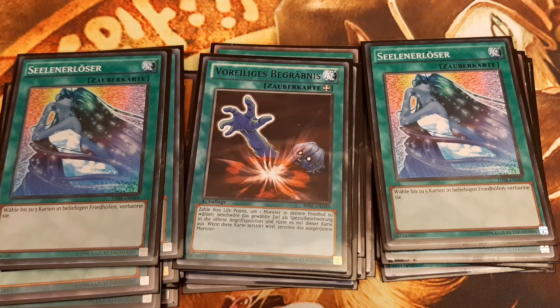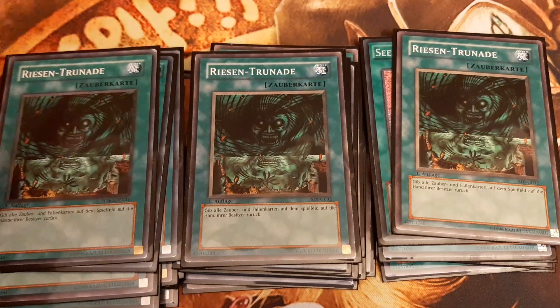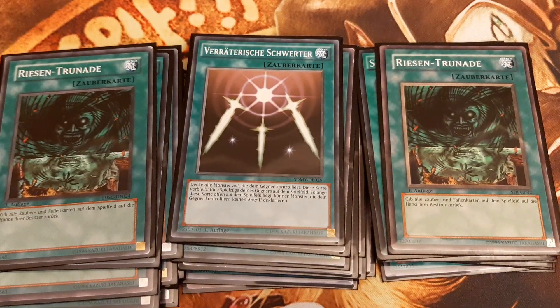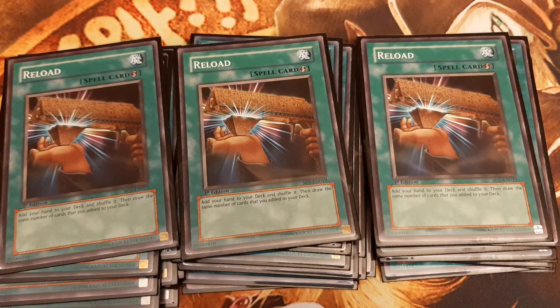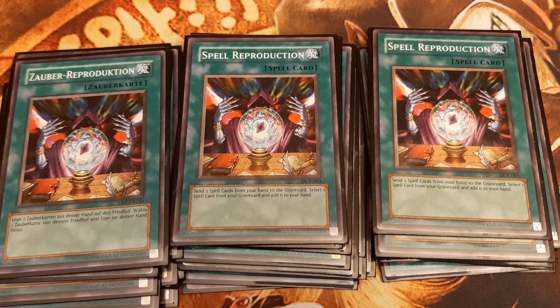One problem we might face is back row, in the form of Solemn Judgment for example. For this I play triple Giant Trunade. Swords of Revealing Light is there for stalling until we have all pieces of the combo set up. Reload increases the consistency of the deck, as does Spell Reproduction, which can recycle almost anything in this deck — especially a negated Monster Gate, or reusing the same Monster Gate a second time — warranting us the summon of Dark Magician of Chaos once and for all.